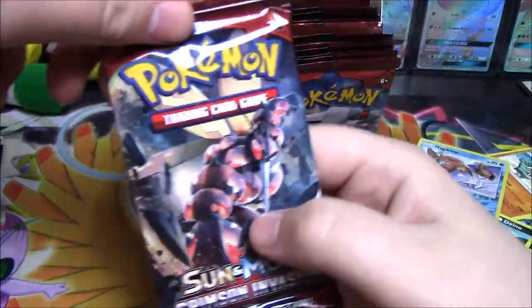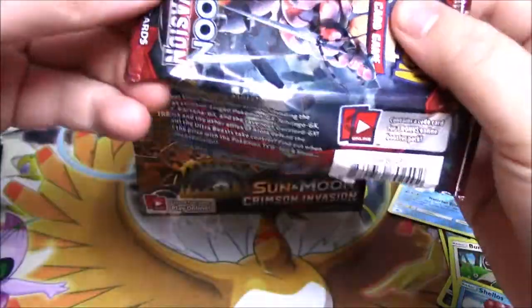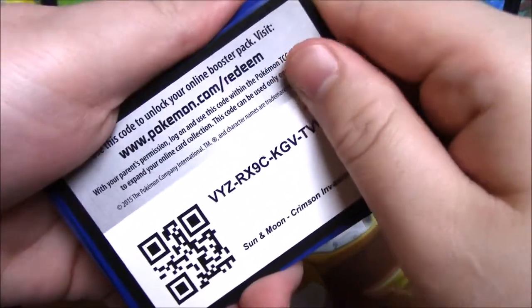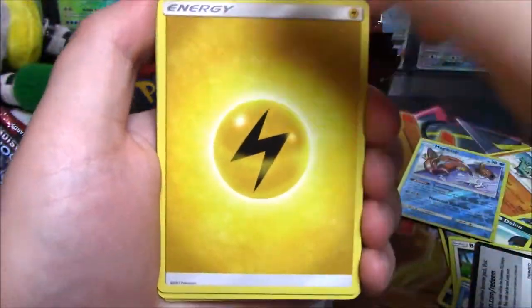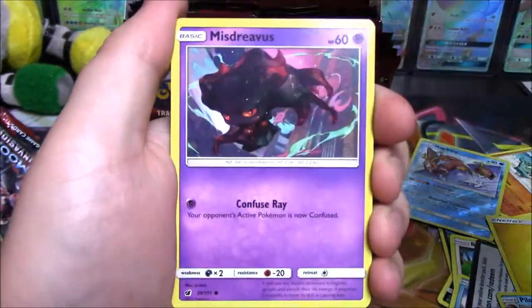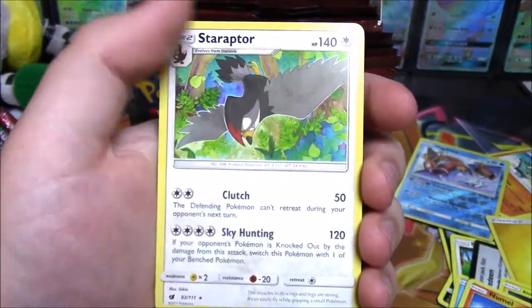Let's do one from the very back — it's a Buzzwole. So at least we know we got a Pikachu as the first card. Is it a V? Yep, it's a VYZ. Lightning energy to go with that Pikachu, Piloswine, Counter Energy, Miltank, that Pikachu again, Geodude, Eevee, Munchlax, Phanpy, and Staraptor.